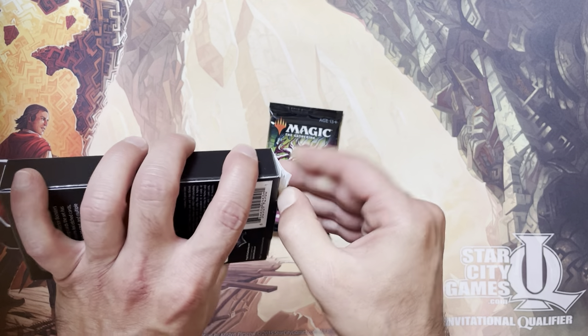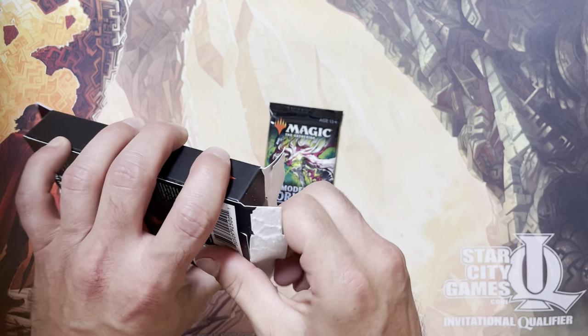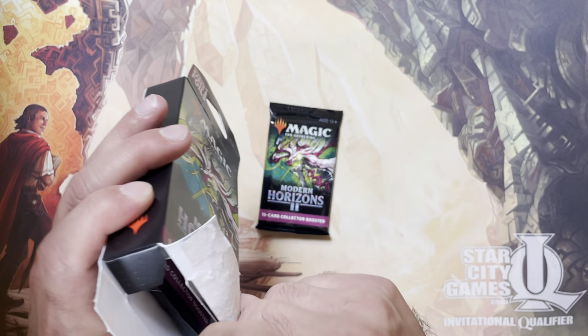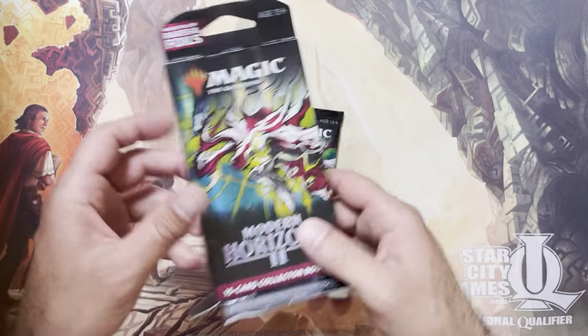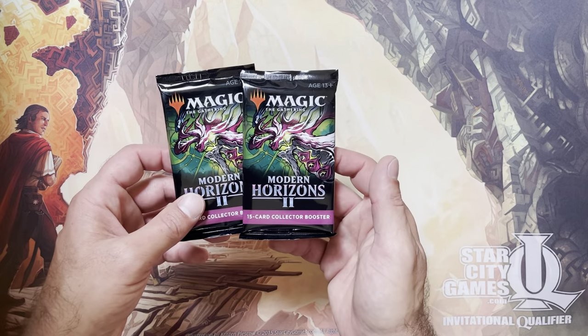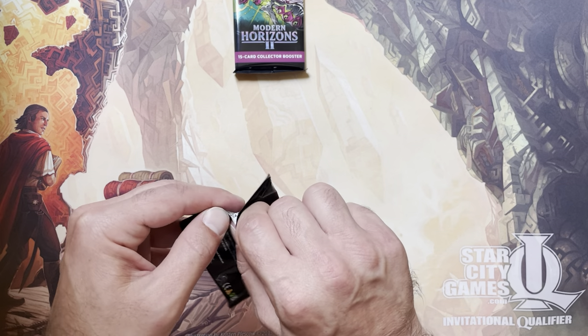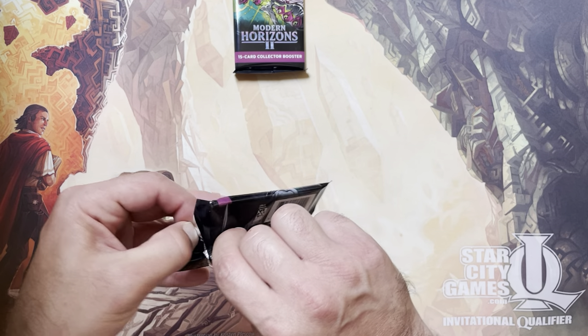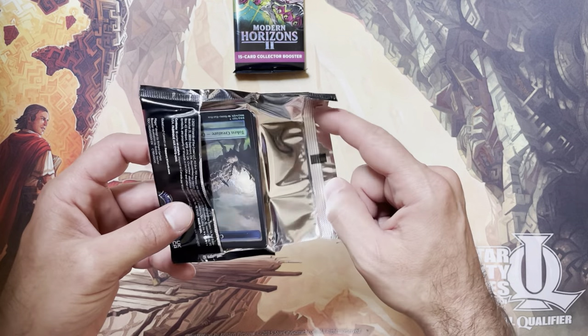Still looking for all the fancy versions of the Sacklands, Cabal Coffers, Yavimaya — I think at this point everyone knows the fancy cards in Modern Horizons 2. This isn't our first rodeo, so let's crack into these and take a look at what they've got inside.